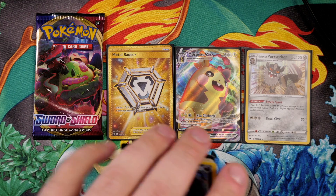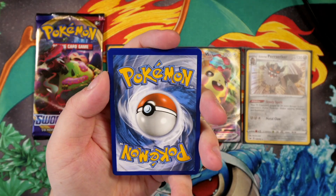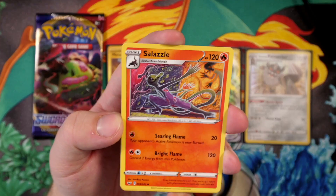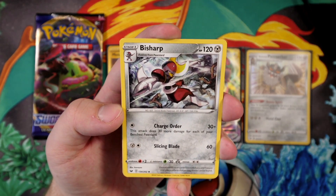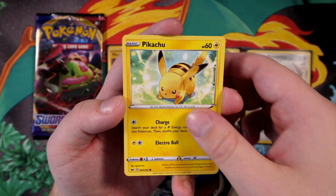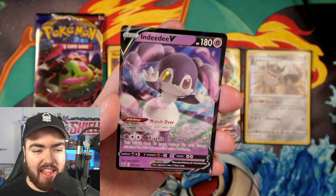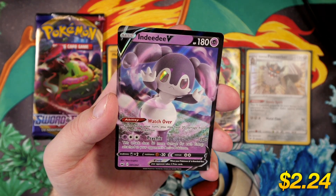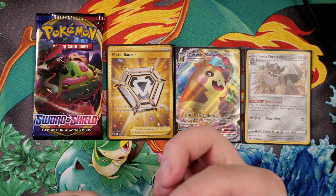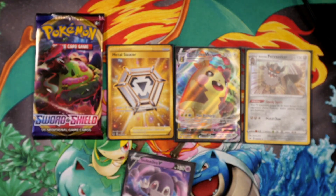We have the Morpeko VMAX — Max Discharge: this attack also does 20 damage to each of your opponent's benched Pokémon. Wow, that is a nice move. We've packed some really good cards in a small number of packs. Let's see if we can cause any more damage. Let me know what you guys think about the Sword and Shield set in general — I think the V cards, VMAX, and everything they're doing just feels really exciting. Guessing water for the energy — god damn it. I only got three boxes but I'm really enjoying it.